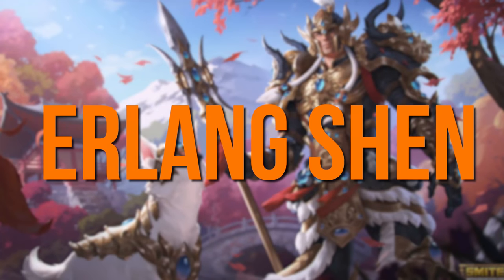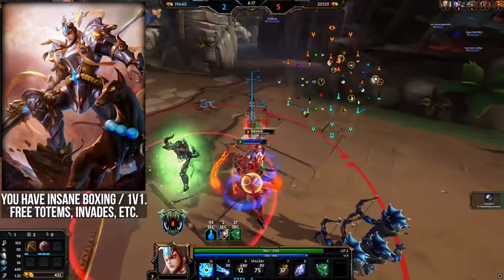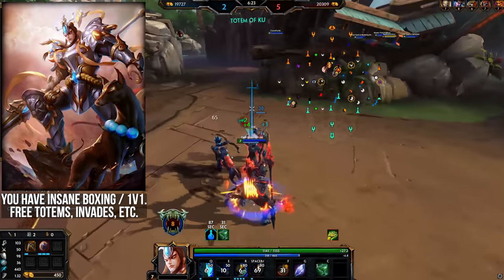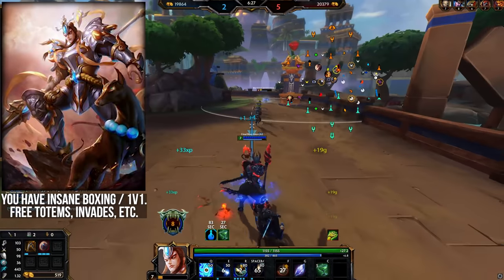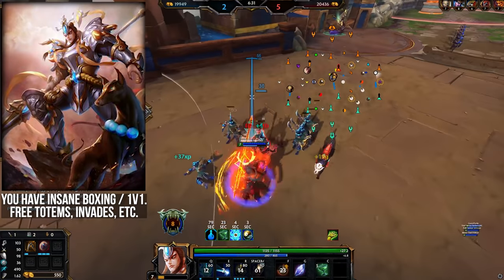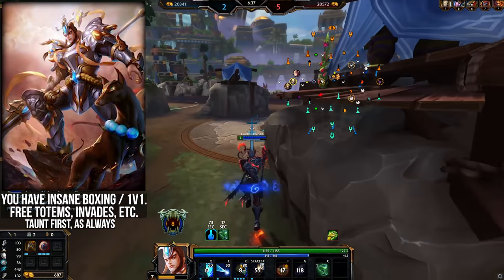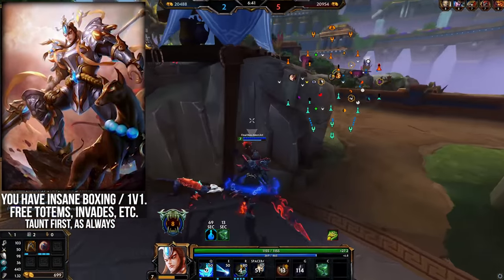Erlang Shen was recently reworked, and the turtle cancel isn't really tech worth teaching anymore since he lost the knockup. It's very early after the rework at the time of making this video, so specific tips for his new playstyle are difficult. However, he has some of the most insane single target damage and boxing, so use that in lane and get every totem and side harpy in between waves for a farm lead. The age-old Erlang trick of taunting first still applies to the root because it doesn't DR — but of course, no knockup anymore, so it's not quite as good.